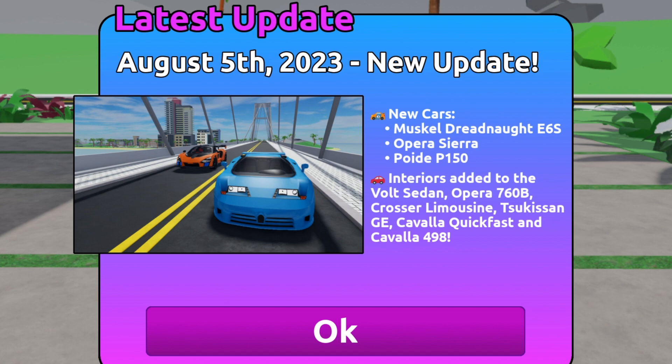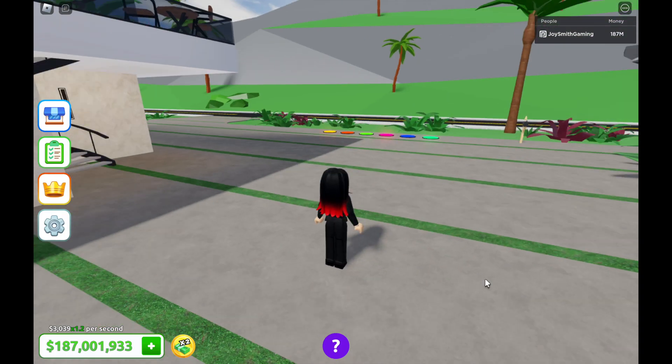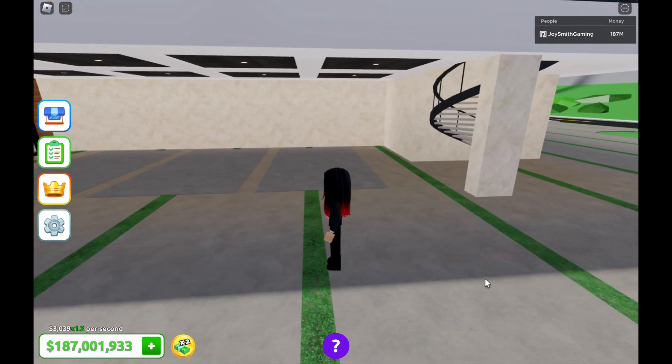There's new cars added in this game. It says Muscle Dreadnought E6S Opera Sierra Poet P150. So let's check what are the new vehicles added over here.